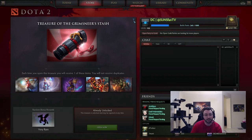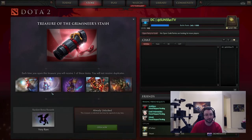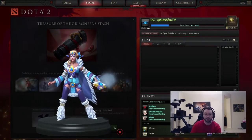I should mention this chest does contribute to — I believe MLG. Don't quote me, I'm pretty sure it contributes to something. I'm pretty sure it's MLG though. The second set is the Wraps of the Winterbringer for Crystal Maiden. This is another Chemical, Aaliyah, and Dry set.